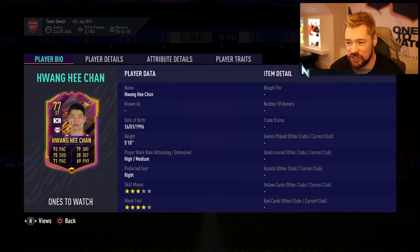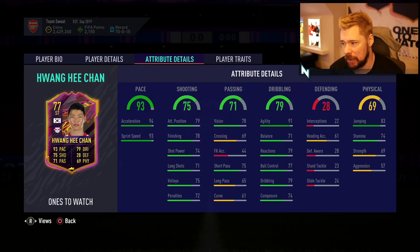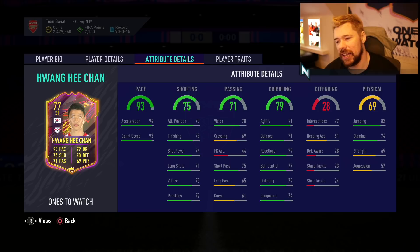As far as the card itself goes: three-star skill moves, four-star weak foot, 74 stamina as base, 91 agility to start with, 94 pace - 94 acceleration, 93 sprint speed - which is really good. His card is generally well-rounded but on the lower end. His shooting is like mid-to-low 70s and his dribbling is like mid-to-high 70s.